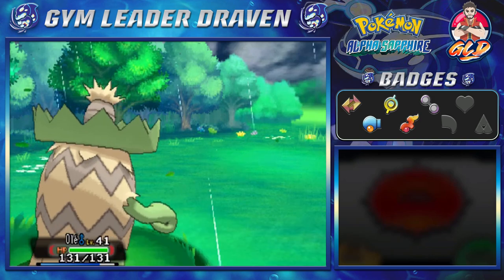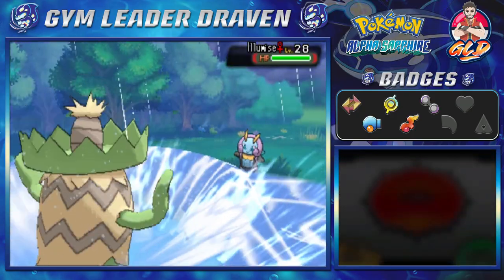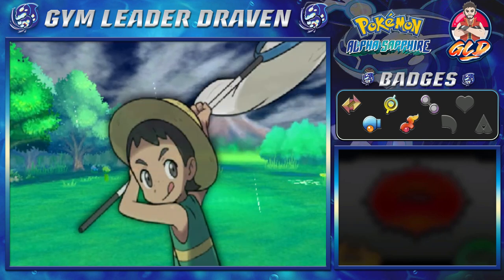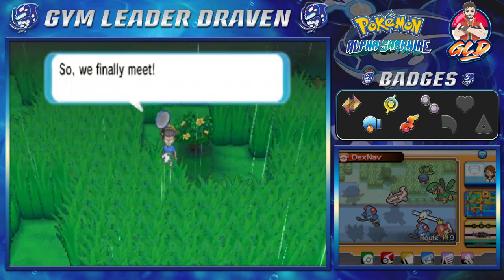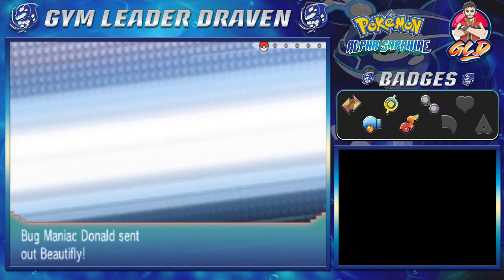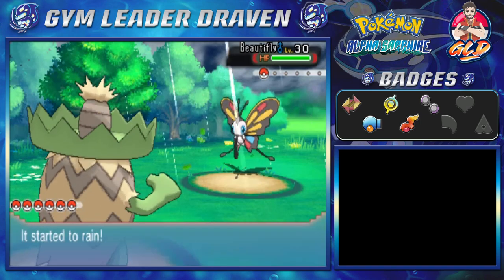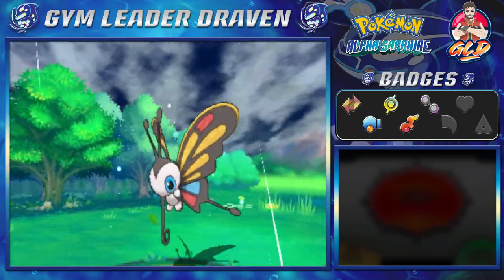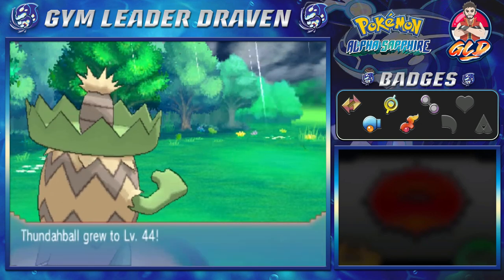Illumise is coming out — let's keep it going with a Surf attack. Just like that, Doug has been defeated! Another trainer right here — he's probably a bug maniac. We've got Beautifly to take on. Surf attack for the win — Olay has grown to level 42, and Thunderball to level 44.